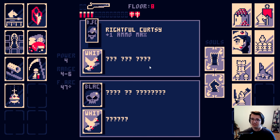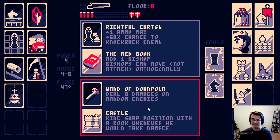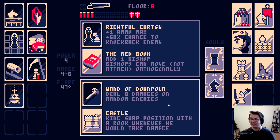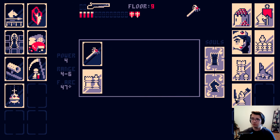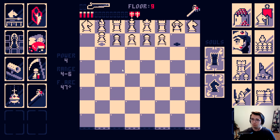I need more damage of some sort. Deal 8 damage on random enemies. Castle - king's swap position with a rook whenever he would take damage. That's fine. I usually wipe out rooks before I get to kings anyway. 8 damage to random enemies seems pretty good. I assume this is an ability. So what? Can I only use it once per fight?